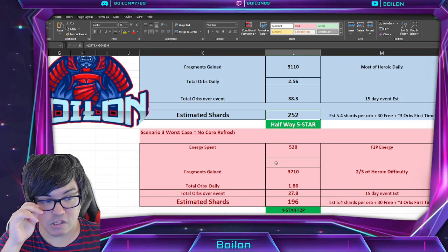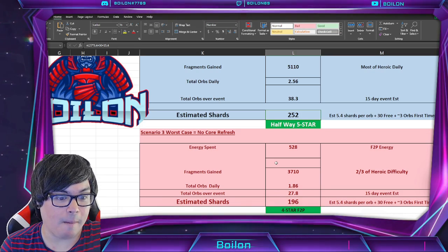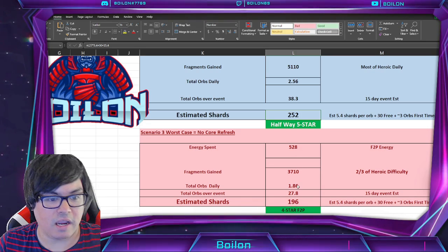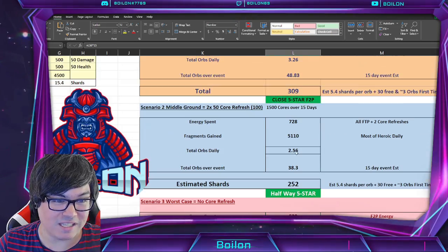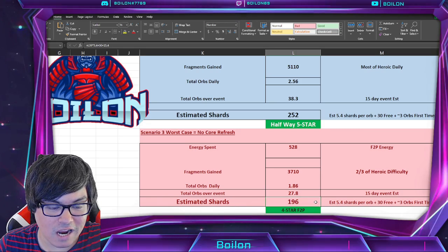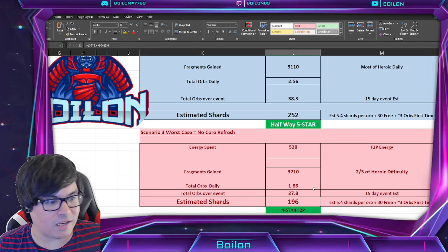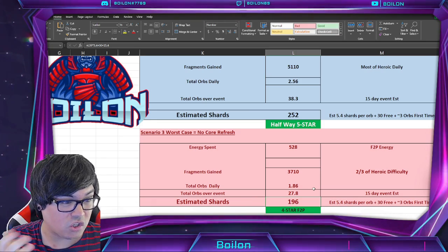Scenario 3 is the worst case — no core refreshing, just your standard energy. You can see it's 400 less energy than scenario 1, and that results in almost 28 orbs over the event rather than 49. So it's almost 20 orbs less than scenario 1. With the 5.4 metric you're still getting about 196 shards. What this means is that if you have bad luck you might not hit 4 star, but if you have good or average luck then you should hit 4 star no problem. If you don't want to take that risk, I definitely recommend doing a little bit of coring. I think most people should probably do that on campaign event characters — by and large, these are pretty generous events.